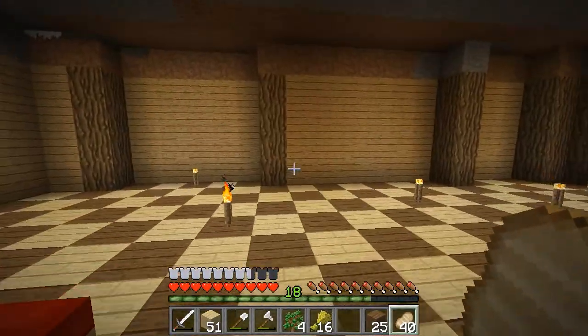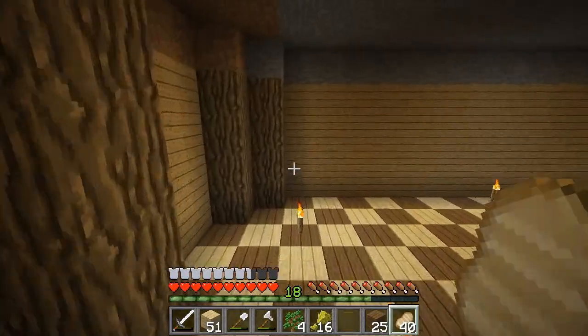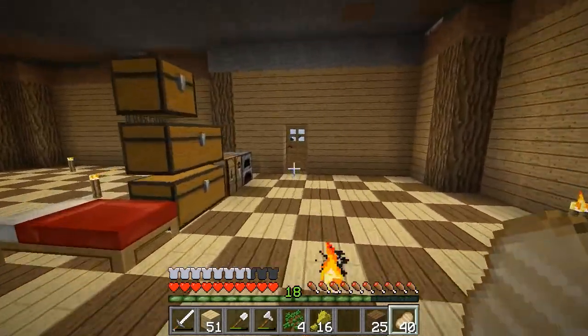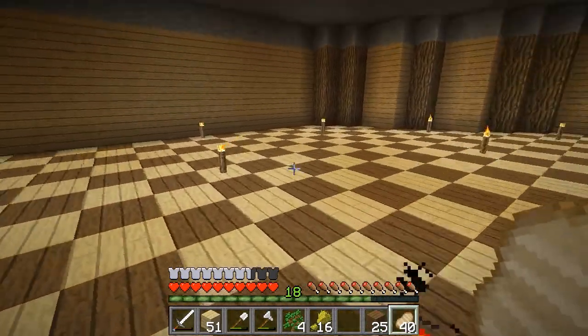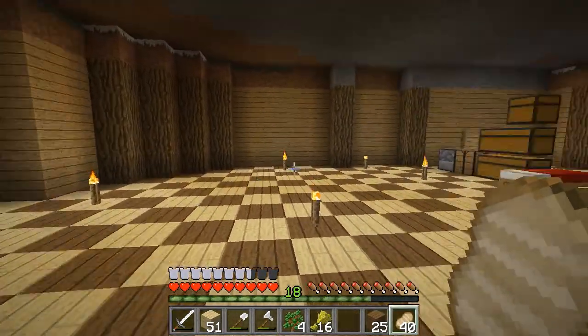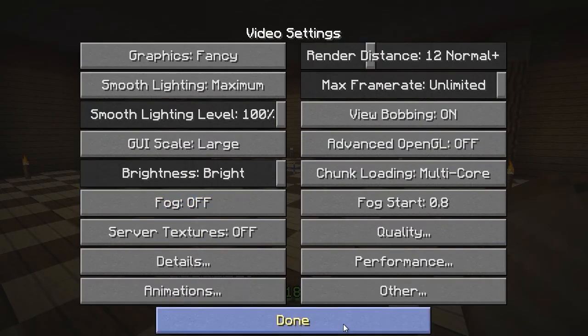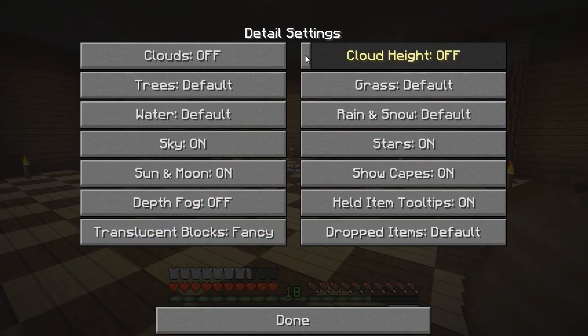So without further ado, another thing in-game: I've turned off the shaders, gone back to 1.7.4, and installed the Faithful Craft 32x32 resource pack — or texture pack, whatever you want to call it — and it just makes the game look a lot better. I do have Optifine installed; I don't really need it, it just makes everything difficult to get to.